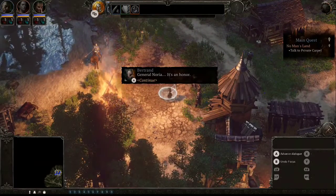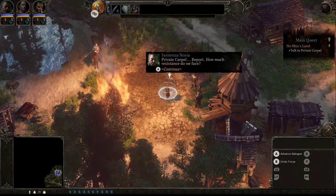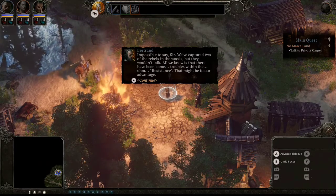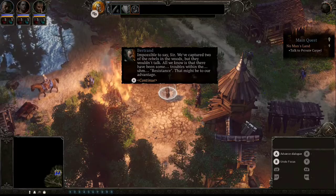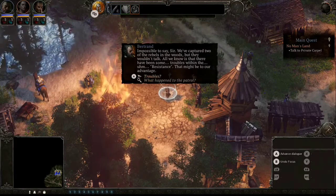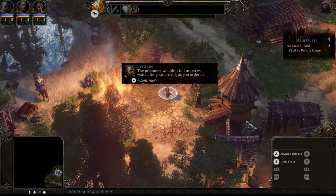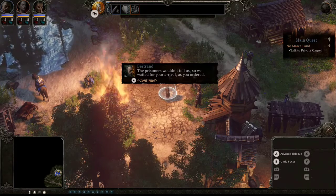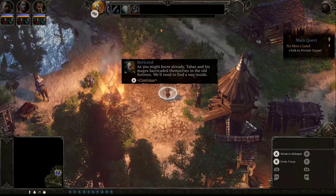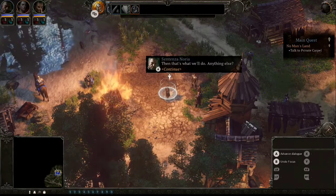General Noria meets Private Carpal for a report. The private says they've captured two rebels in the woods but they wouldn't talk. All they know is there have been some troubles within the resistance, which might be to their advantage. Tahar and his mages have barricaded themselves in the old fortress, and the plan is to find a way inside.